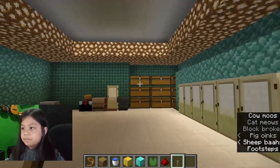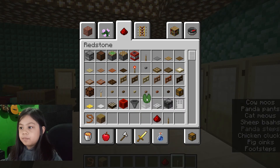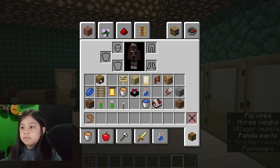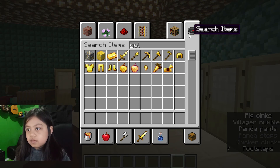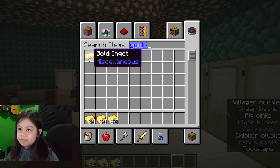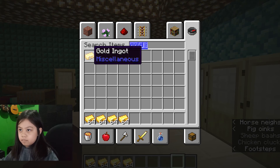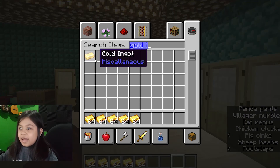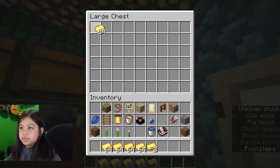I gotta put my stuff here because I'm going to get a bunch of gold. Watch my last Minecraft video to see how I did that — you just left click and scroll at the same time. It's really hard to do, but sometimes it is. This is going to be my gold chest.